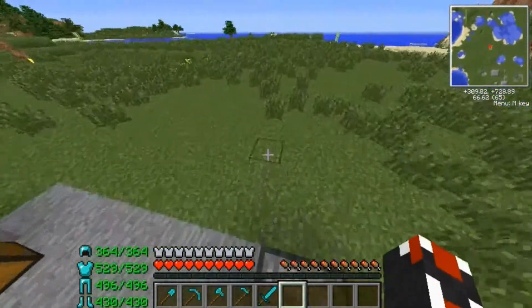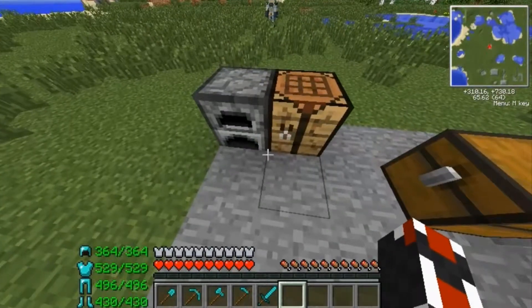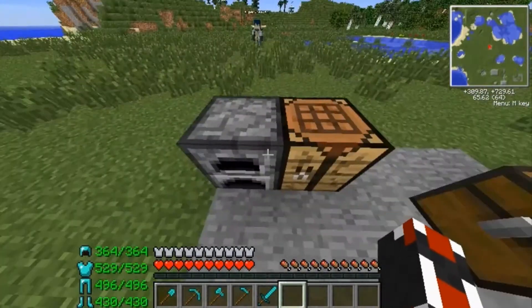So tools, armor, and things like that. And as you might notice down at the left of my hotbar, it shows all the armor I'm wearing and the amount of durability it has. It's all fresh armor.